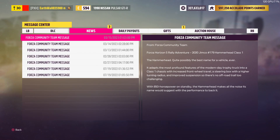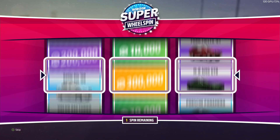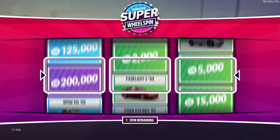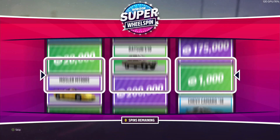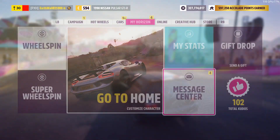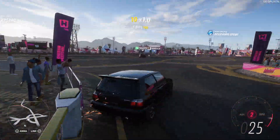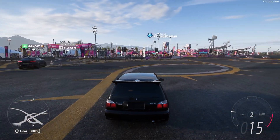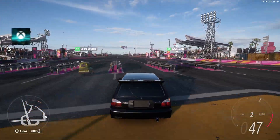Last thing we're doing is spinning my gift wheel spins — I get two super wheel spins. First spin: 5,000 credits, 20,000 credits, and a BMW M5. I'll sell the M5 for 15,000. Second spin: 90,000 credits, 10,000 credits, and 1,000 credits. That will be the end of this video — make sure you like, subscribe, comment down below, and I'll see you in the next one. Goodbye.